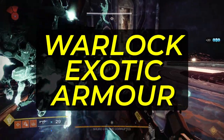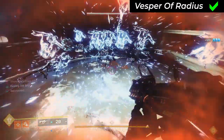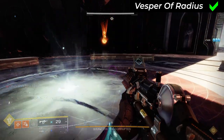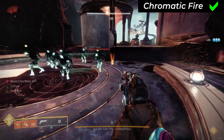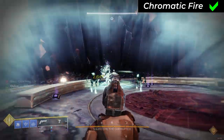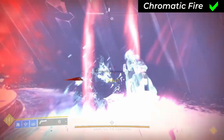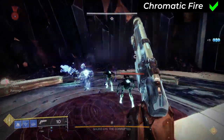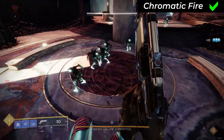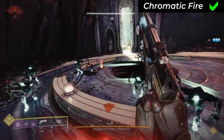Warlock exotic armor. Vesper of Radius: yes, and it works on any subclass. Chromatic Fire: yes, and the explosion is most consistent on the light subclasses. On stasis it slows and freezes, potentially requiring a follow-up shatter — enemies need to be close to the initial kill to freeze, so if far away they will only get slowed and you won't be able to spawn a solar well. Honestly you might as well just run a weapon with Firefly rather than using your exotic slot here.